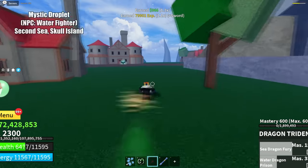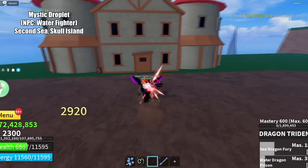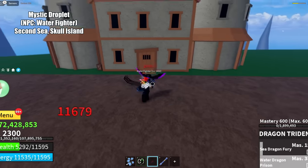The third material is the mystic droplet. You can obtain this material by killing the water fighter on the skull island in second sea.